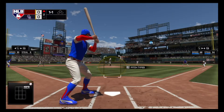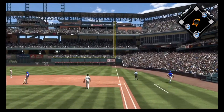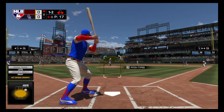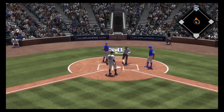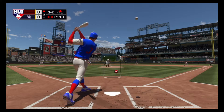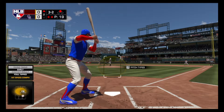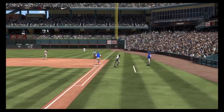On the 1-1 pitch he drives it the other way to deep right, but it's a foul ball. Then this one goes right by Iannetta through to the backstop — the tag cuts down the potential go-ahead run at the plate. He got me there on a poor decision. But like I said, catchers take better routes to balls, and that was a perfect example of it right there.